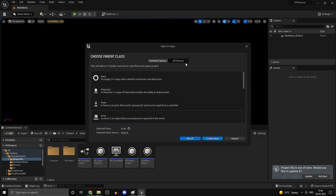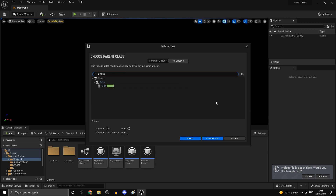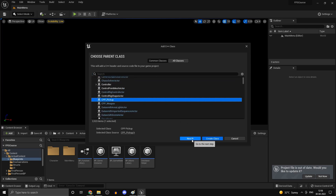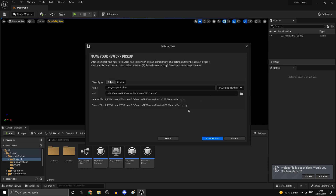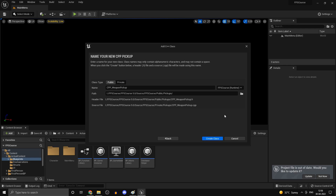If we click on All Classes we can actually inherit from our custom class right here. We want to inherit from CPP_Pickup — that's the reason we built it. Correct the spelling, set the directory to the Pickups folder, make it Public, name it CPP_WeaponPickup, and create the class.